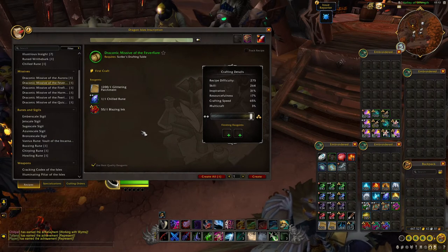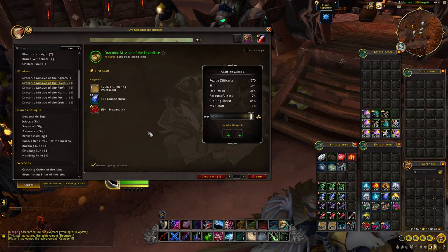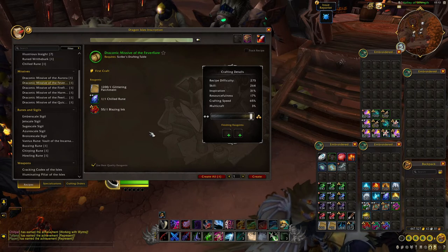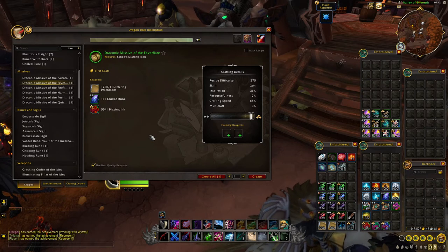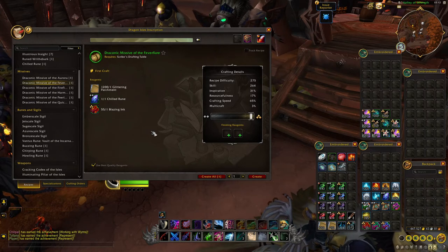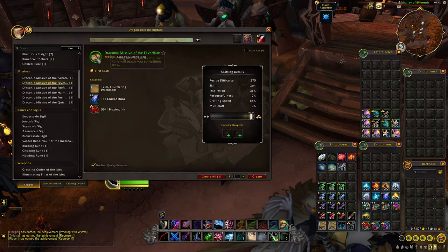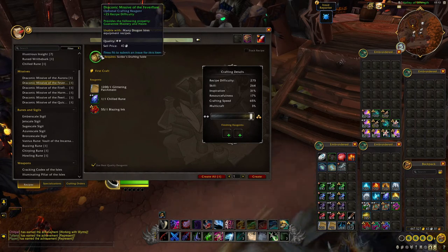We have missives making a return in Dragonflight. These will work the same as they did in Shadowlands, and will allow you to specify what secondaries you want on an item. The biggest change in Dragonflight is that there are now 6 different types rather than the 4 we had in Shadowlands. Rather than needing a Missive of Haste and a Missive of Mastery for the Haste-Mastery combo, now you will only need 1 missive — the Fervor Flare — as it specifies both Mastery and Haste.